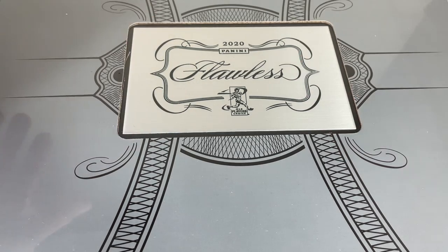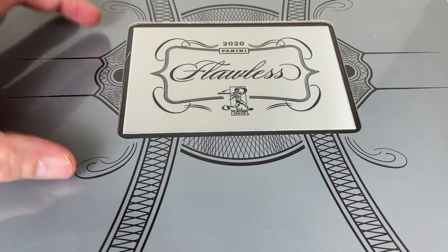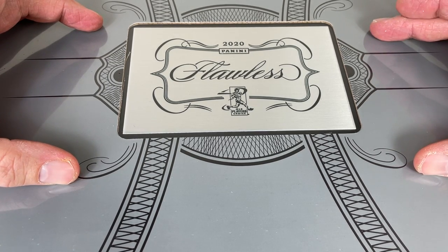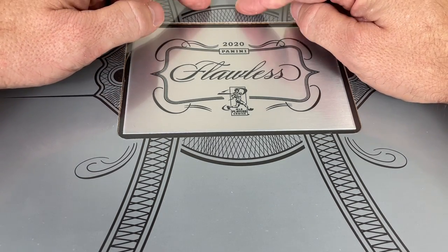So we have 10 participants in this box. I have a randomizer all ready to go. Whoever comes up with spot number one is going to get this embedded card right here. Whoever comes up with spot number two is going to get this embedded card over here. And then three, four, five, six, seven, eight, nine, ten will all be in the middle.